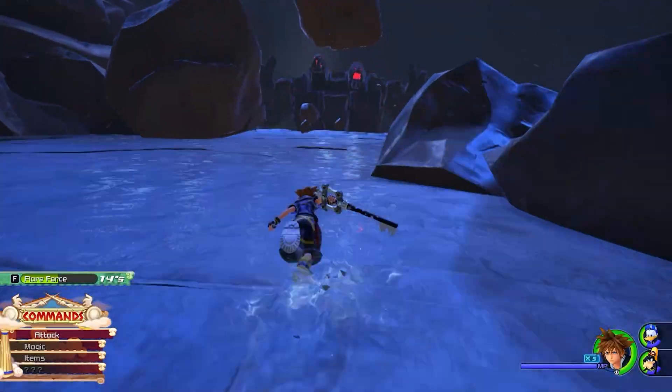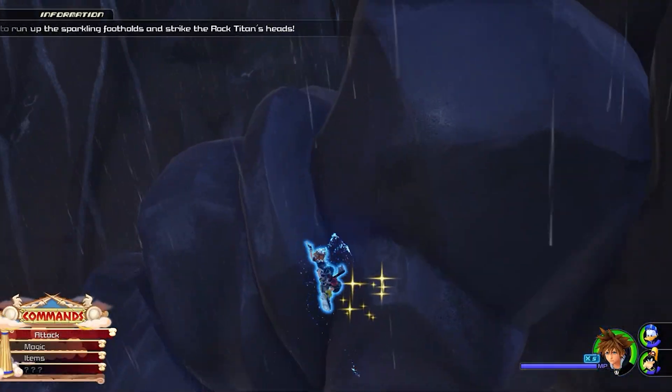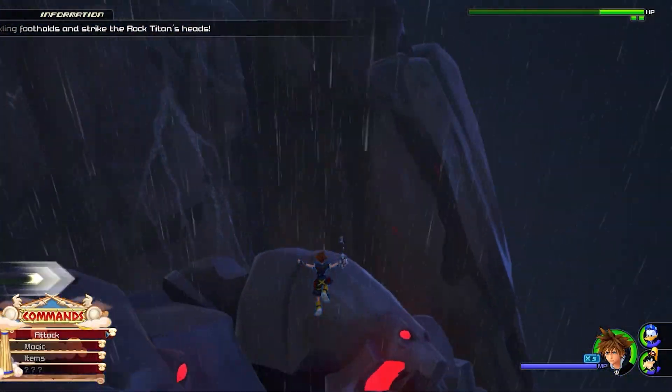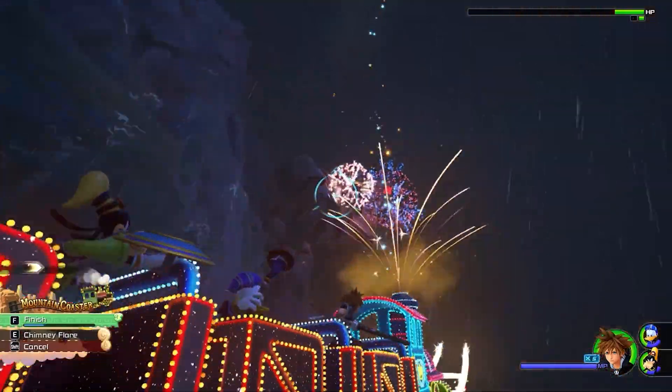Number 2, Rock Titan. The Rock Titan is the first boss. Nothing hard, just break his legs and then get the head. You can finish him with the train, but watch out, because if you use the finish too early, you'll just need to break him again, which sucks.